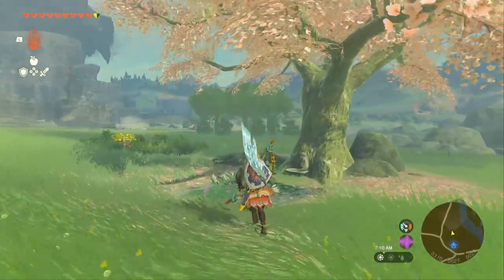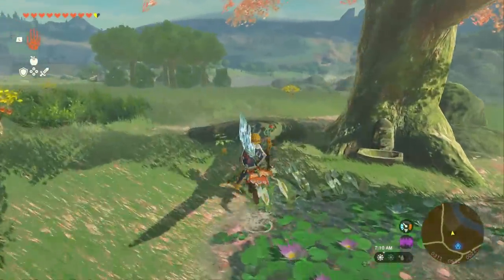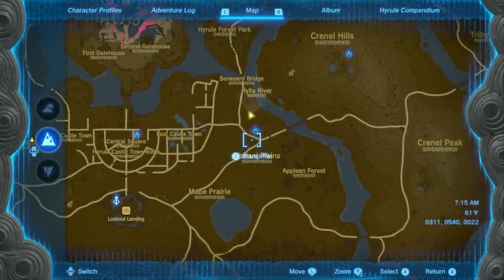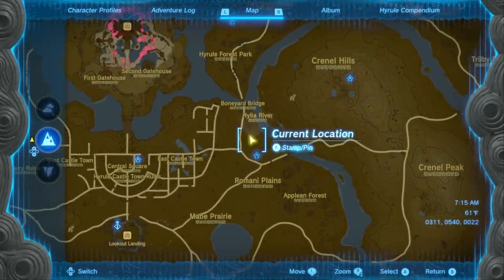The first thing we're going to do is head over to this cherry blossom tree. Just under the tree is going to be this Endura Carrot. If we open our map, you're just going to head east from Lookout Landing over towards this shrine that you can pick up if you want. And the cherry blossom tree is right here.